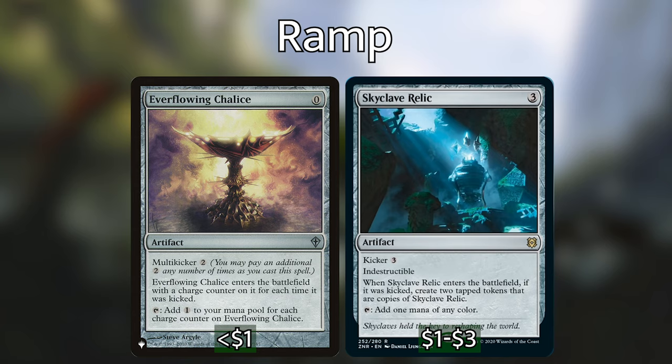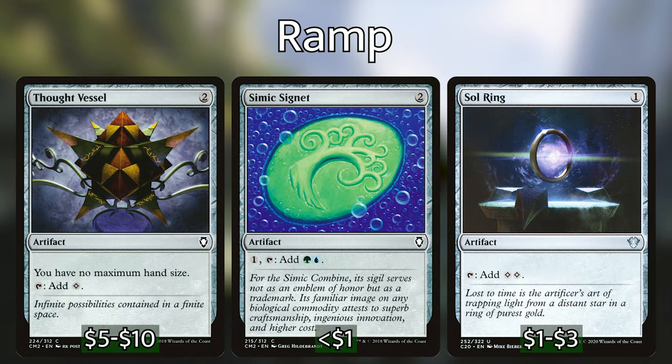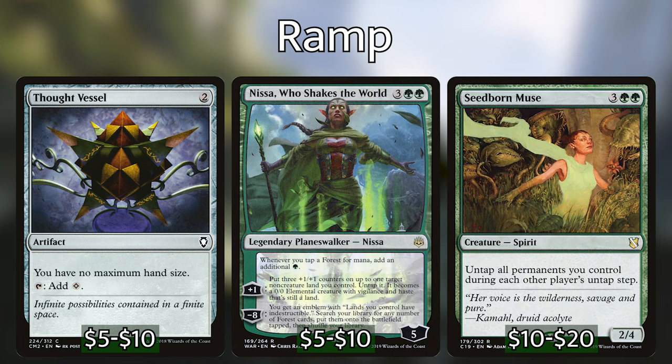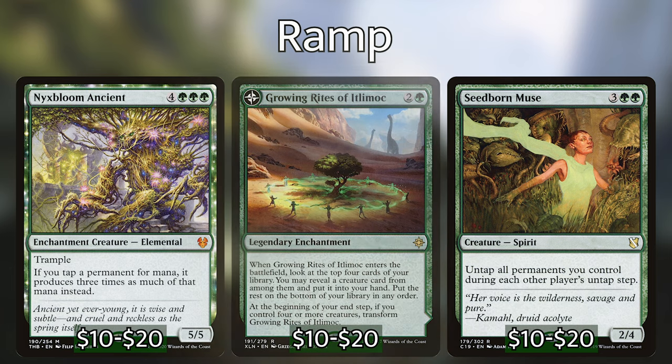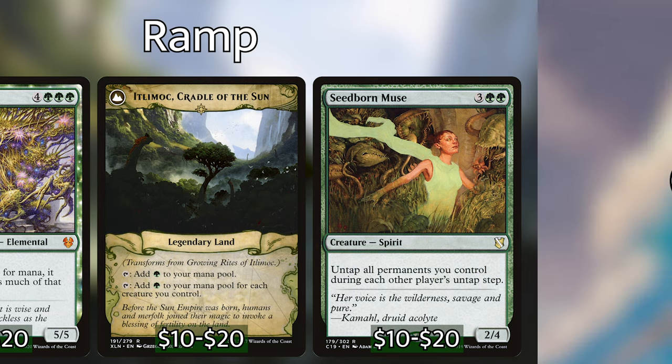The same goes for Everflowing Chalice for any size that we want, except it's just colorless mana. Additionally, we're running Arcane Signet, Simic Signet, and Sol Ring, as well as Thought Vessel for the times when our hand size gets too big. We've got a couple more with Nissa Who Shakes the World and Seedborne Muse, which will both help us get more advantage out of our lands. Nyx Bloomer Ancient is more of an enabler for some of the big spells we'll talk about later, and Rites of Itlimoc, which flips into a sweet Gaia's Cradle that you definitely want in your green creature decks.